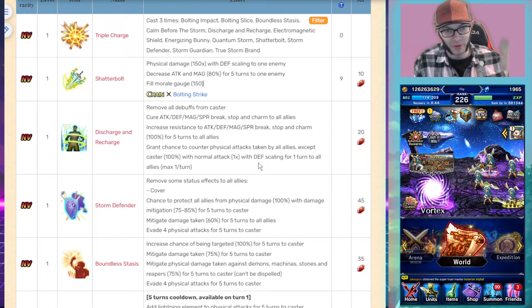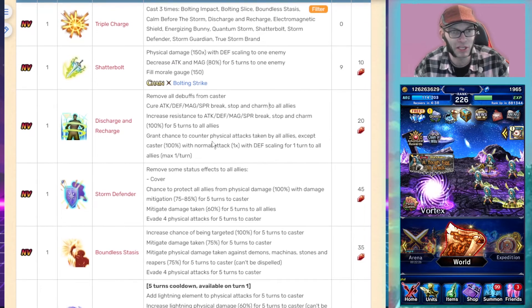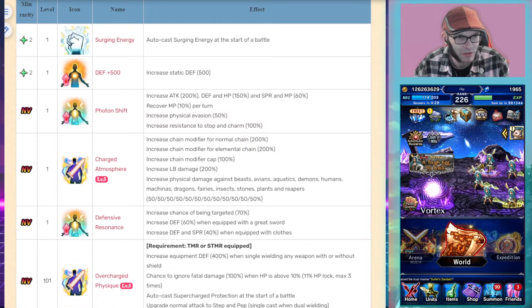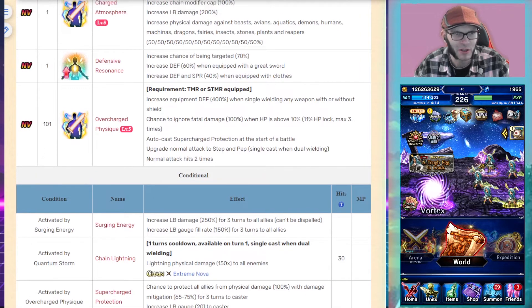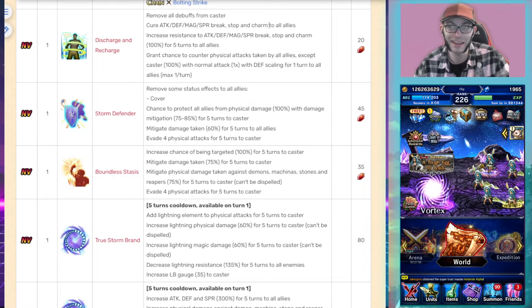Her normal attack in Brave Shift changes to a physical attack with defense scaling that restores HP and MP to all allies and increases her LB gauge. So as long as she is using her cover mechanics, she'll be filling HP and MP for the entire party while giving herself LB gauge every turn.